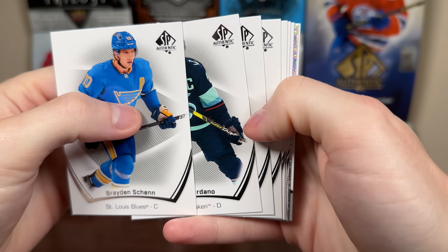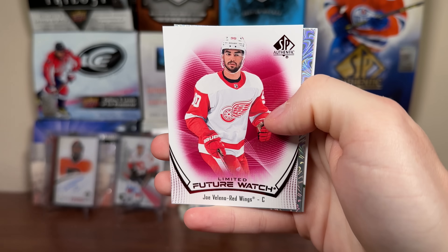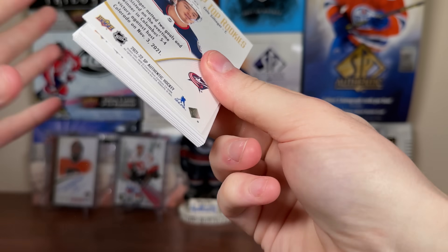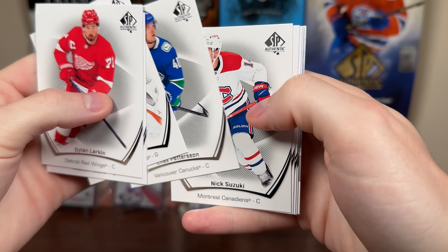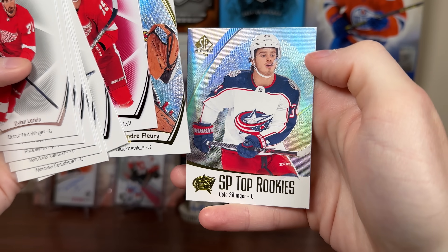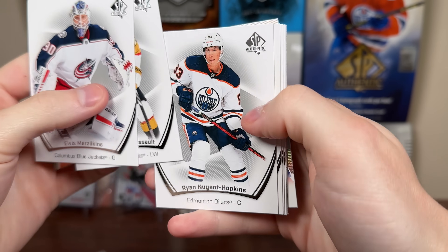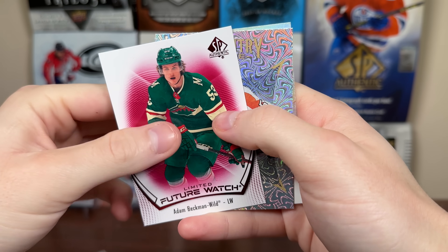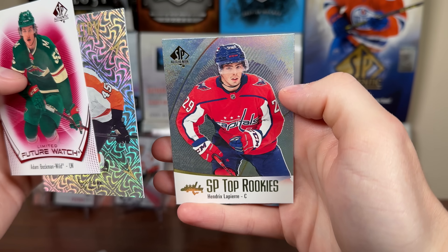Good to see some retired content compared to a bunch of rookies we're getting. Joe Valena Limited Red, Pageantry Paul Coffey, and Jared Spurgeon True Leader. Second last pack of box number six — we have Verona Limited Red, Spectrum Flurry and Top Rookie. And the final pack for this box — no autograph or numbered card. Beckman Limited Red, Pageantry Cam York, Lapierre Top Rookie.